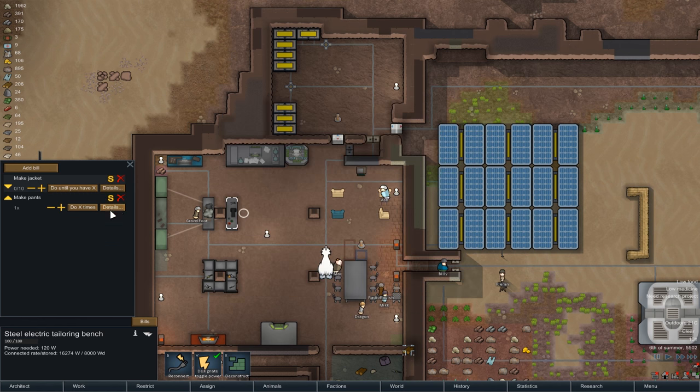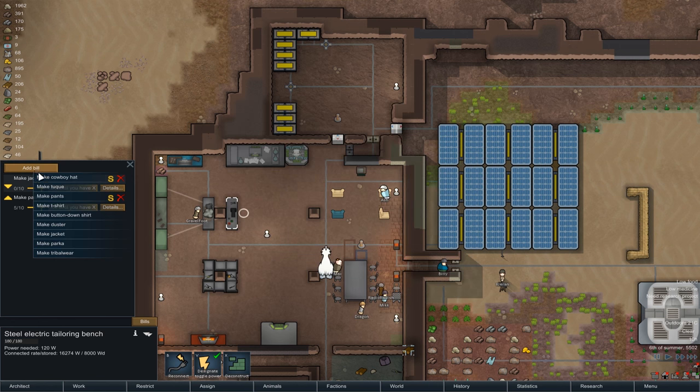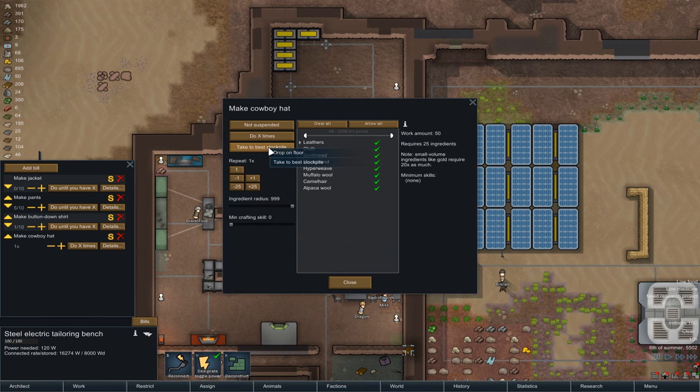So we've got a jacket — let's get pants, do until we have ten. Let's get a button-down shirt again, ten. And a duster for the head — actually we're in the desert, maybe we go cowboy hats. Yeah, cowboy hats for the win. Do until we have ten. That should all be about right.